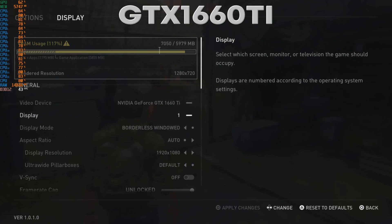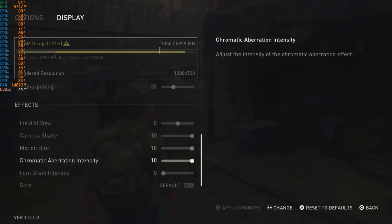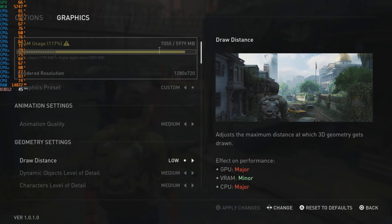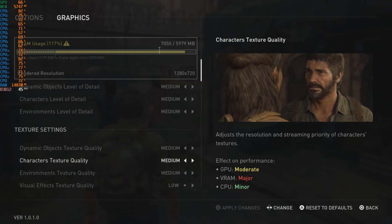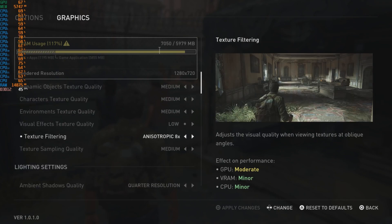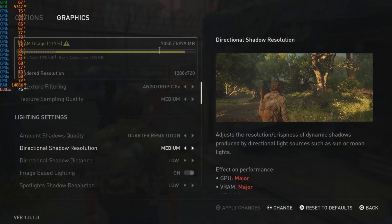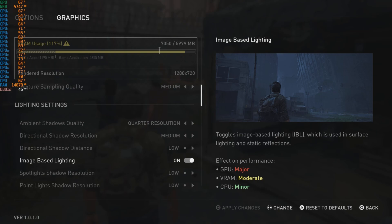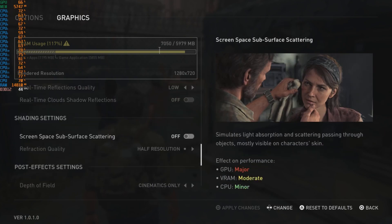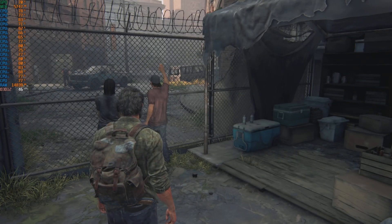First thing you'll notice is the VRAM usage is showing over 7 gigabytes, though I don't believe that was an accurate reading. With the 1660 Ti we kept draw distance down to low, and a couple of other options on low or off. However, textures need to be at least on medium — same as with the 2060 — or they lose all definition. You won't be able to read signs on the wall and floors look muddy. Visual effects can stay on low as I didn't notice much difference. Ambient lighting and shadows are very heavy — you can tone those down, but don't put shadows on low as they look very blocky.